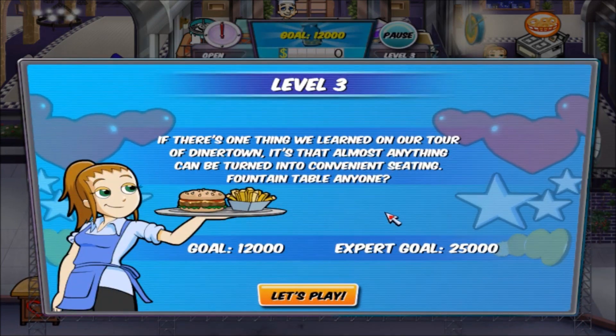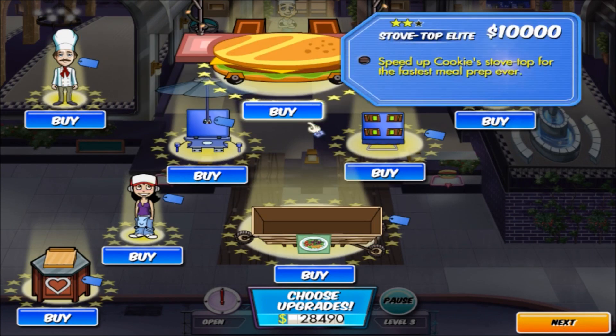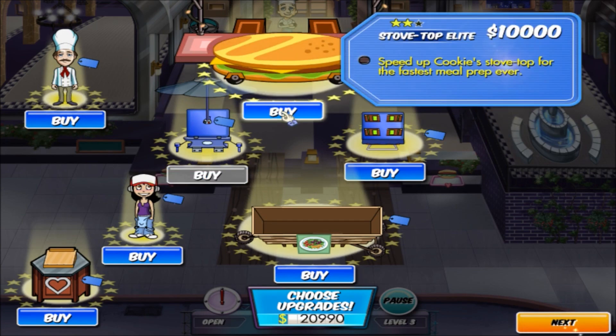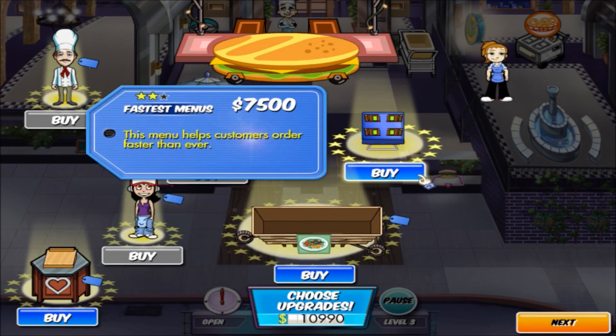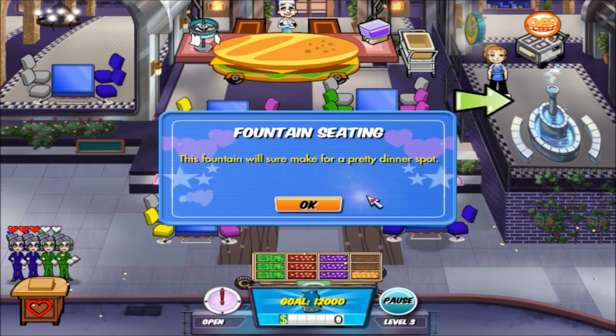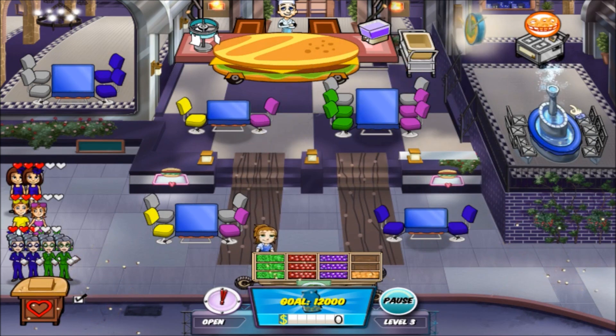Welcome to level three. If there's one thing we learned on our tour of Diner Town, it's that almost anything can be turned into convenient seating. Fountain seating — this fountain will sure make for a pretty dinner spot. But your food will get all wet and soggy!